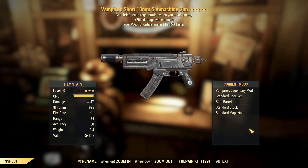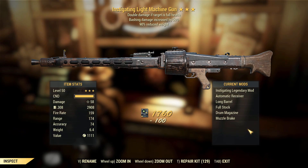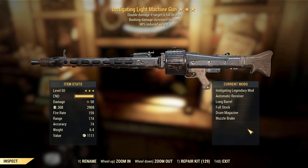Vampire short submachine gun, 25 damage residual aiming — that's crit pills — 15% faster. I just can't warm to it if I'm honest, good effects but not the best weapon unfortunately. Instigating light machine gun, bashing damage, 90% reduced weight — scrap.